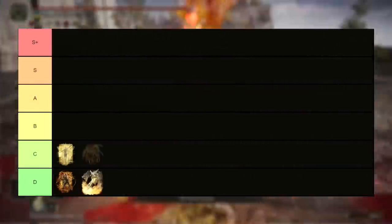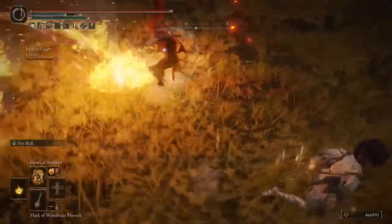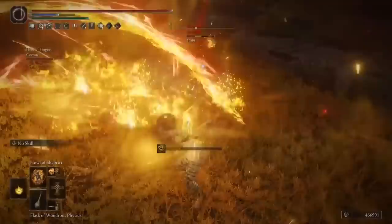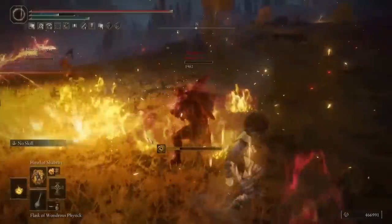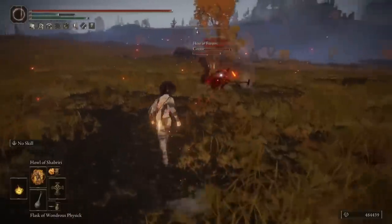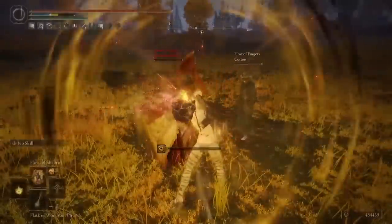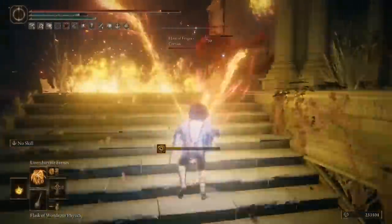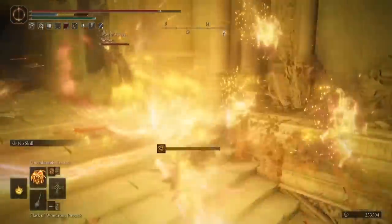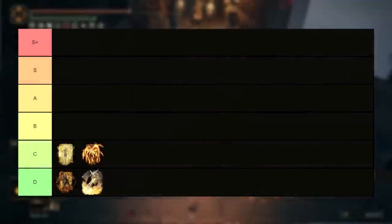After that comes Unendurable Frenzy. This frenzy incantation fires off a ridiculous number of angry beams of madness out of your face in a cone shape, and if an enemy is within its field of damage, they are very unlikely to be able to get out of it. Most people don't even really know what to do when this thing starts going off, and more than that, it actually does quite respectable damage to everything, especially enemies in PvE. Even though the majority of PvE enemies don't get the madness buildup component, it still sort of melts through things surprisingly fast for a madness-focused incantation.